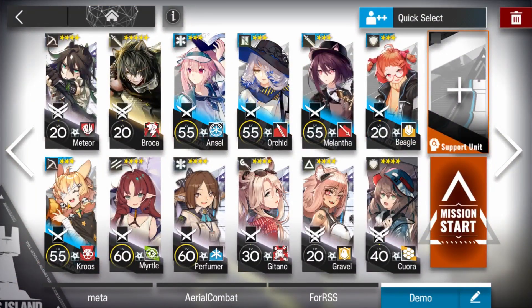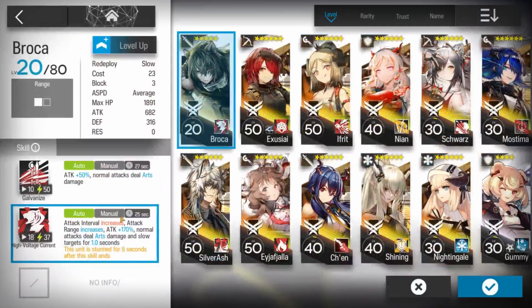Here's the team I use. You need 2 single target snipers, Myrtle, and 2 healers. I use AoE because she's cheaper — an AoE caster, a supporter to use at the end, a good guard, a specialist, and 2 defenders to take some damage. And my husband Broca with his second skill.